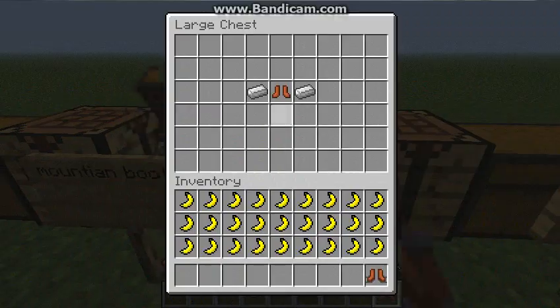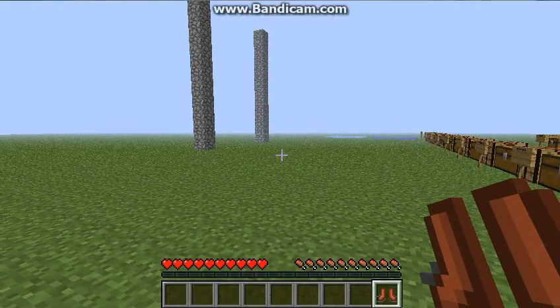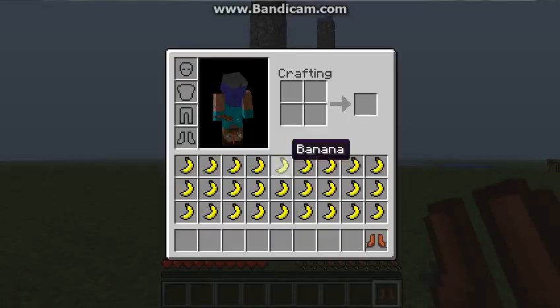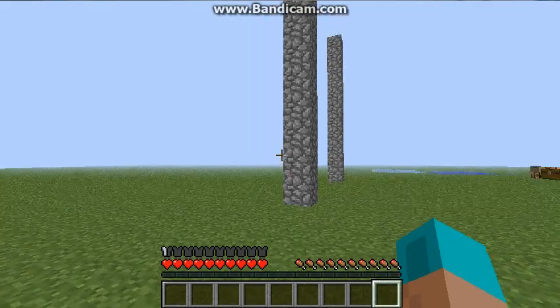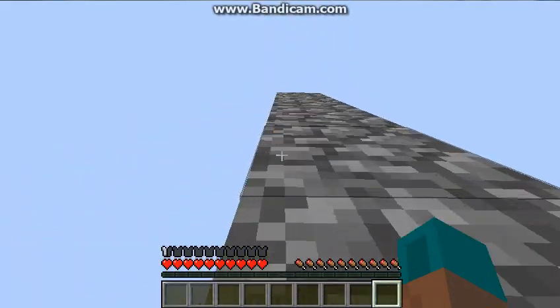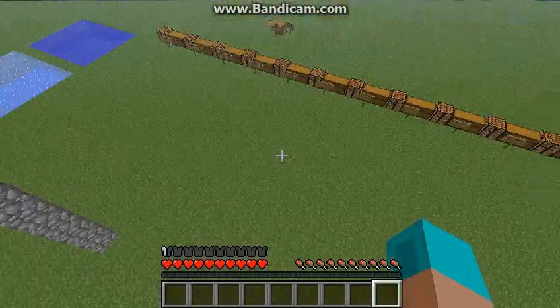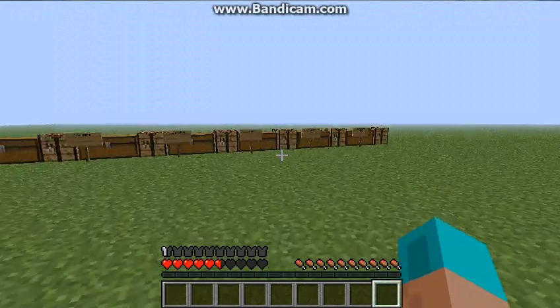Next are Mountain Boots. It's two iron on the sides. Mountain boots will make you climb vertically. As you can see, I'm not pressing F for anything — I'm just walking straight into the wall and I climbed the whole thing.